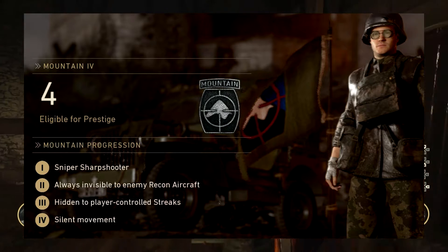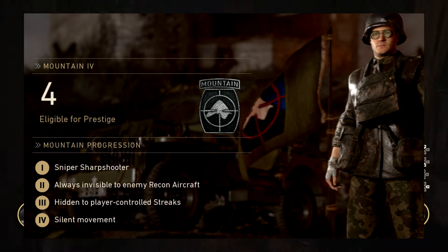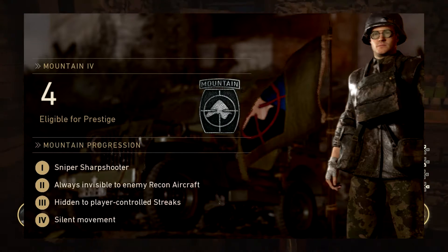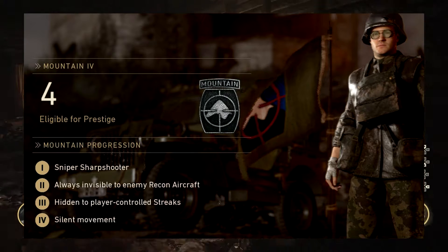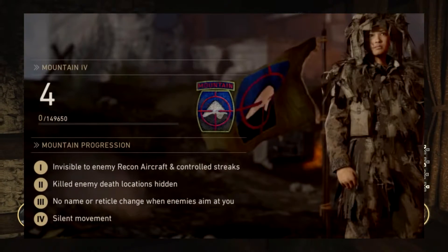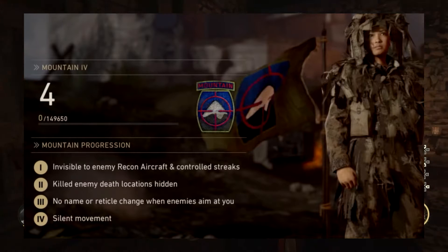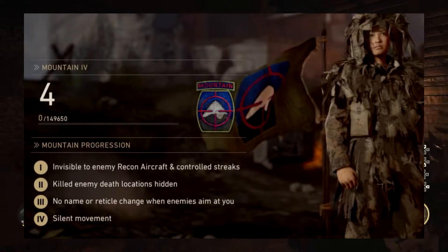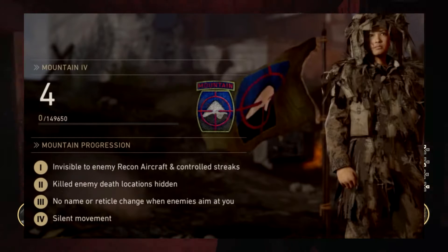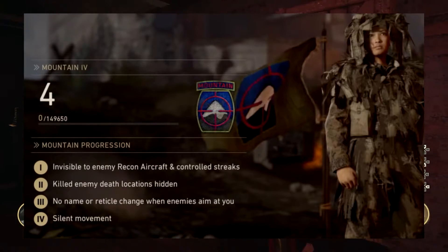The Mountain division old perks: tier 1 sniper hold-breath, tier 2 always invisible to enemy recon aircraft, tier 3 hidden to player-controlled streaks, and tier 4 silent movement. The new system: tier 1 invisible to enemy recon aircraft and controlled streaks, tier 2 killed enemy death locations are hidden, tier 3 no name or reticle change when enemies aim at you, and tier 4 again silent movement.